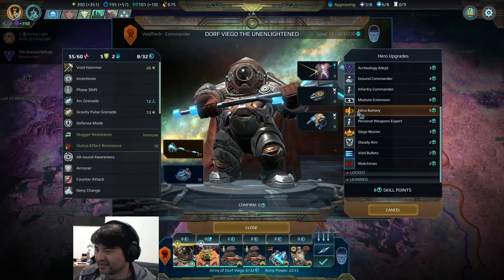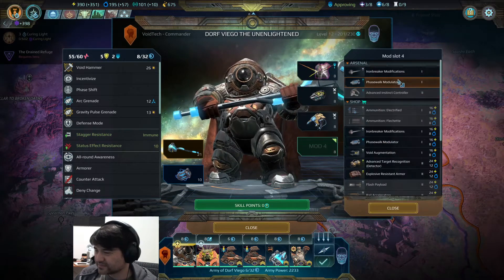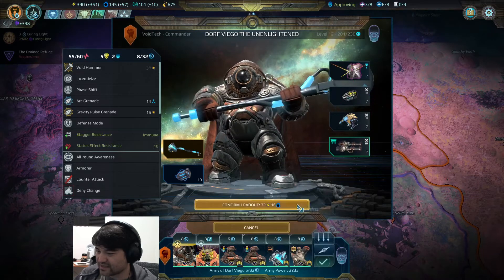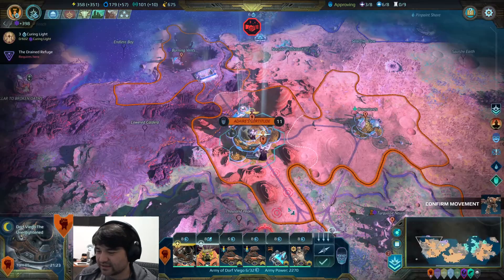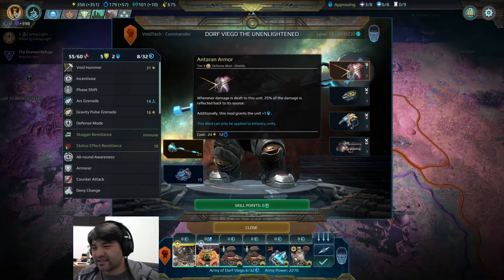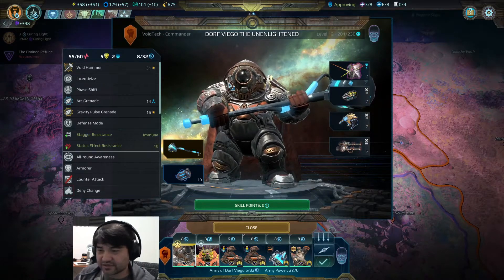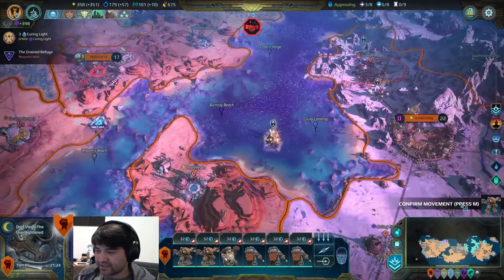I can finally get modular extension, so I'm going to grab that here. I can get the superpowered pistons, which is going to be awesome. We'll do a manual combat before the end of this with Dorfigo, because I really want to see how this works with the 25% reflection and the 50% reflection from the Voidborne ability. It's going to be kind of interesting.